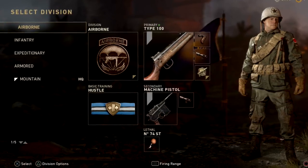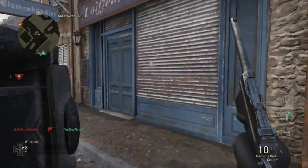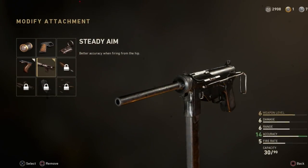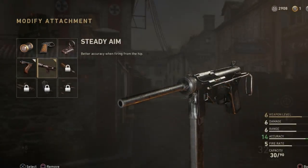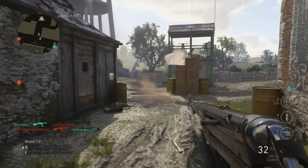Since I don't have the Type 100 unlocked right now, I'll show the two attachments that go with every SMG that you should definitely put on. When you unlock them — which you do quite quickly — put on the Grip, which reduces recoil when aiming down the sight, and Steady Aim, which increases accuracy when firing from the hip since it is an SMG.